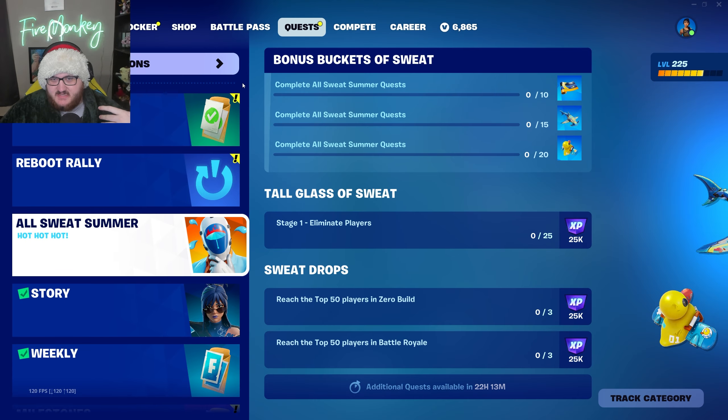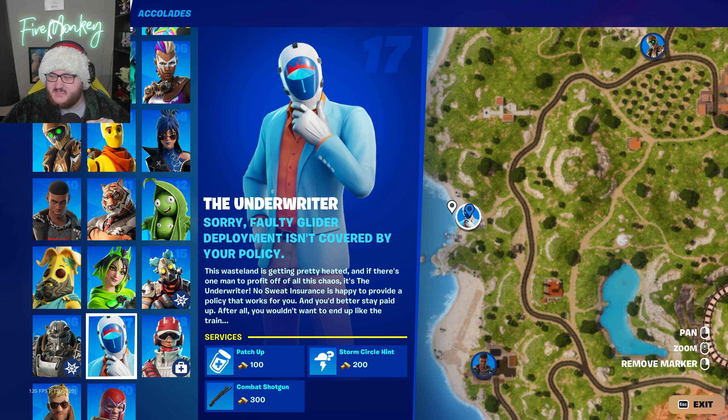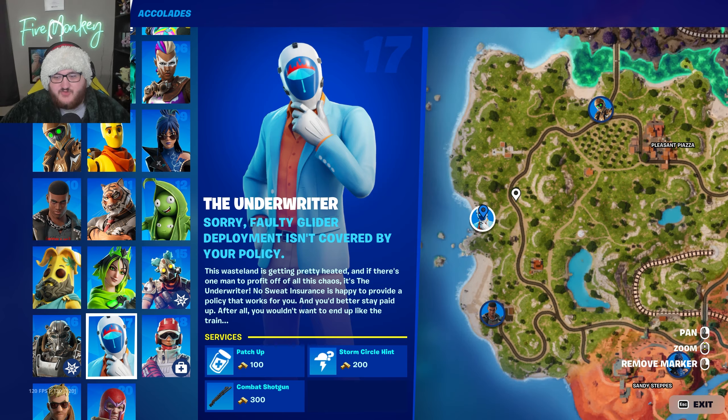We've seen them do this before for previous summer events. Is anything else going on? Well yes — there is actually the Underwriter NPC, which has been enabled and is automatically in your collection book. The description reads: faulty glider deployment isn't covered by your policy. This wasteland is getting pretty heated, and if there's one man to profit off of all this chaos, it's the Underwriter. The services he offers are a patch-up service that heals you for 100 bars, a storm circle hint for 200 bars, and a combat shotgun for 300 bars.